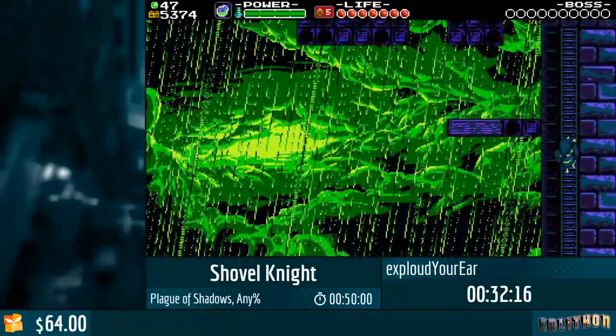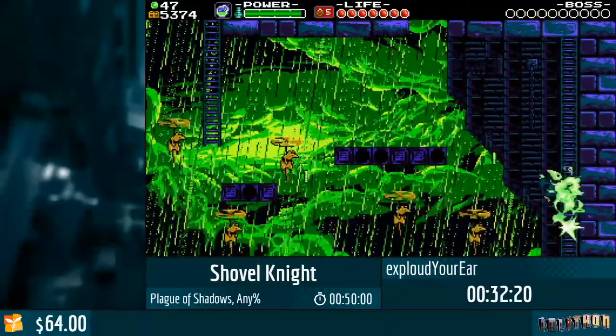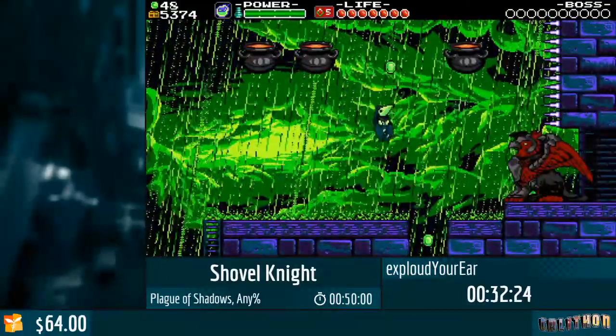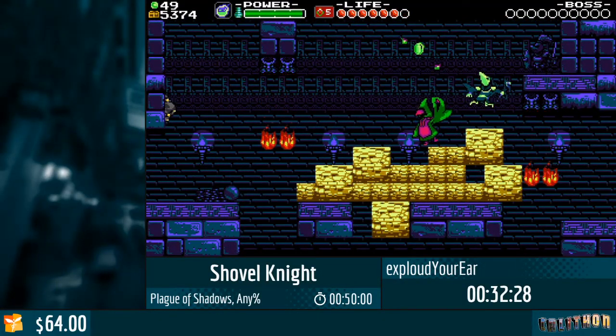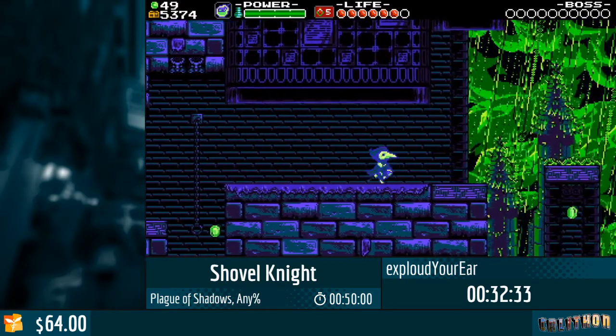Now we are in Tower 1, Tower of Fate entrance. This stage is kind of hard. Something I didn't talk about is that Plague Knight actually gets extra health for free in this campaign compared to any other characters — they actually have to work hard for it.